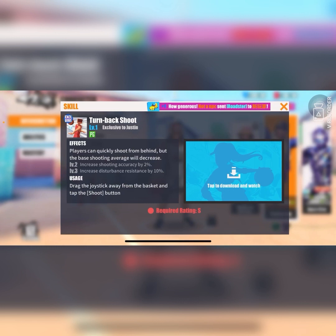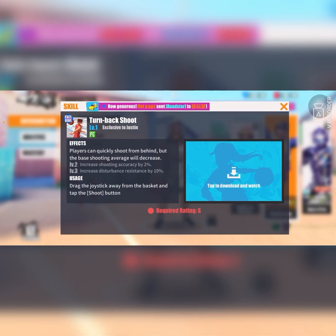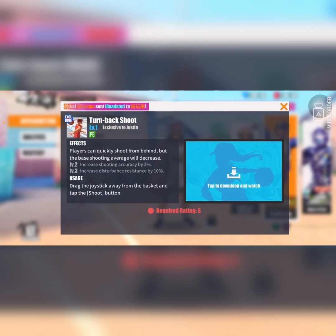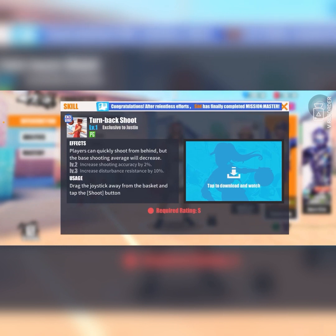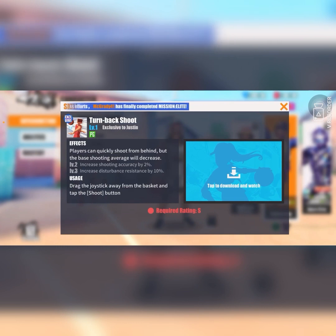Next, we're looking at turn back shoot. I do not actually recommend unlocking this ability — it requires rating S and I didn't even unlock it. It's mostly a waste of energy gel because it's way too easy to activate by accident. For example, you're going to the three-point line after breaking your defender's ankles, you think you're going to do a shot pass, you end up accidentally doing a turn back shoot, get blocked, and it feels really bad. The 10% disturbance resistance will come in handy, but if a person has bad defense, they're going to be accidentally blocking this every single time. Don't unlock this unless you feel like it's something you could use to psychologically destroy your opponent.